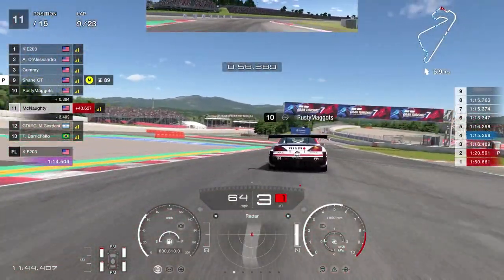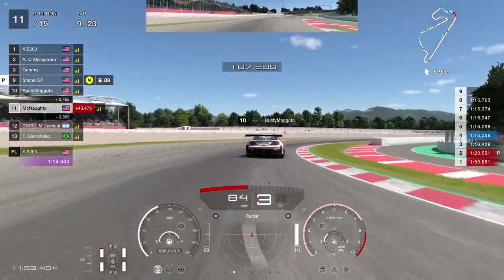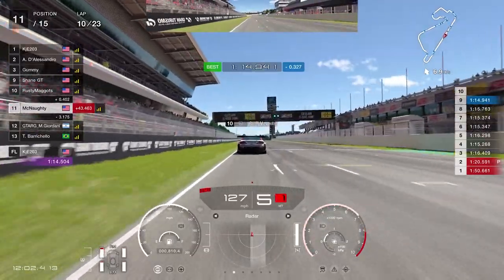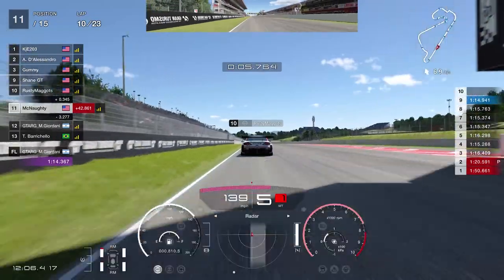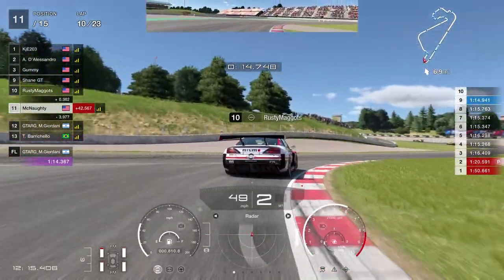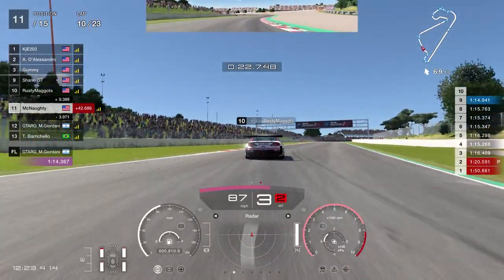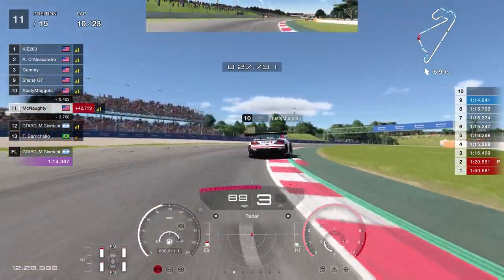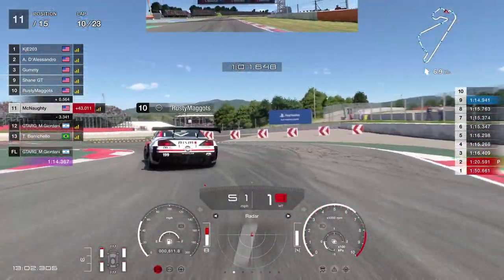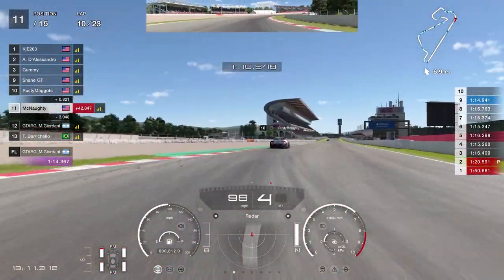By lap 9 you can see on the right-hand side we're setting 1:16s and 1:15s — not exactly lighting the world on fire with our pace. The fastest lap is a 1:14.3, just set by the Argentinian racer. Going into lap 10, I figure maybe I should try to get the overtake done and see what my pace is capable of in clean air. But overtaking, even in the same car, is not as easy as you might think, and Rusty is not too keen on letting me by. Into the chicane again and unfortunately I don't get a great exit. That exit is so key — if you don't get a good exit there, you're not going to be able to do an overtake.